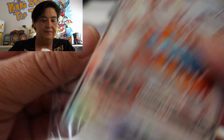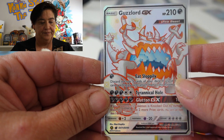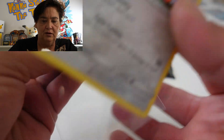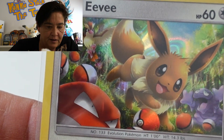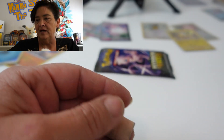I'll show you that one in a sec. It's a pretty card — Eevee Hollow. I really like this Eevee Hollow, I've pulled it before, but I think this is a really nice card. It's very colourful — you've got all the Pokéballs everywhere. I like it.